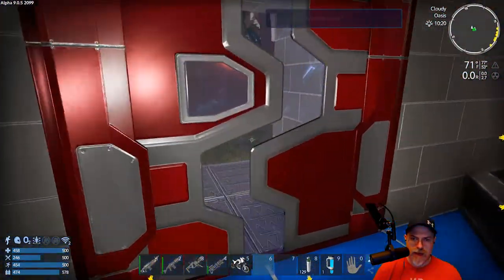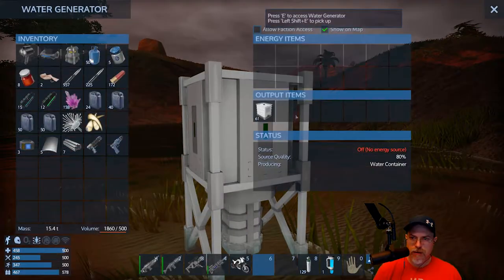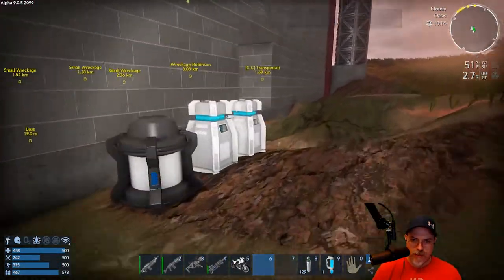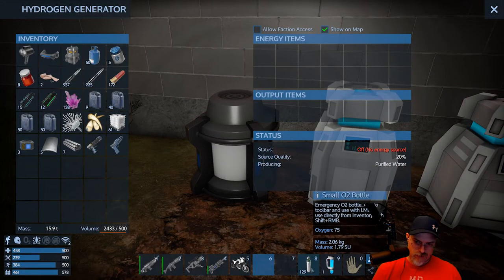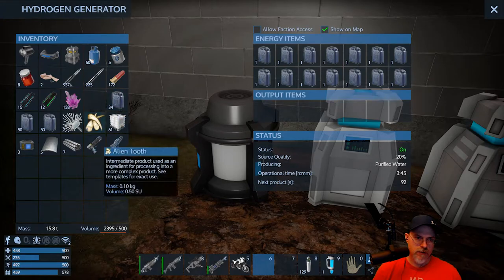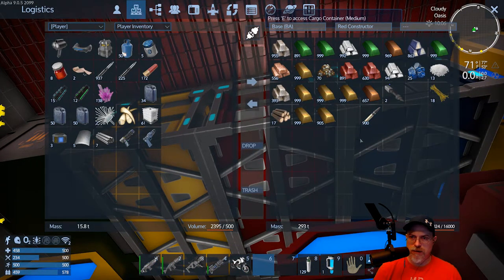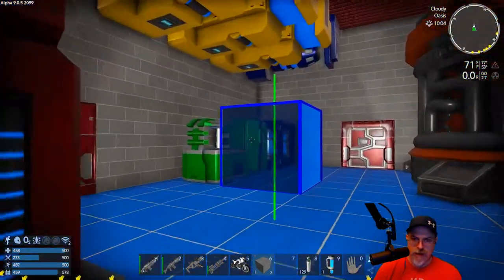Off camera before I started this episode I checked these two guys and they were making fuel. This doesn't have anything going in it - I don't know that we really need to though. It's better to have too many of those than not enough. Oh that's right, we made a block to fix that thingy too - where did the block go? It is right here. Still confused about what happened to my other blocks.